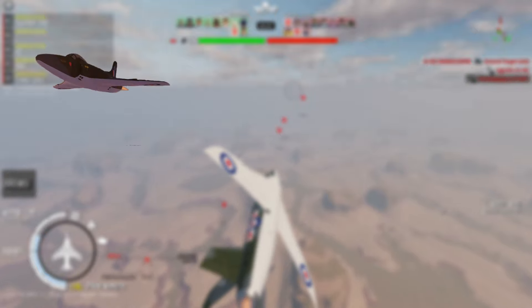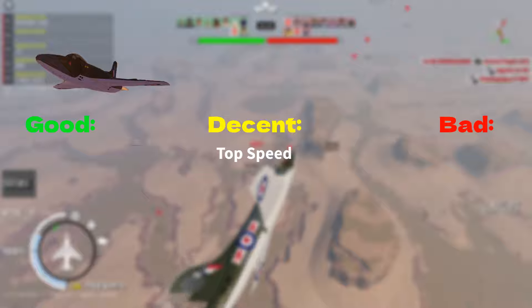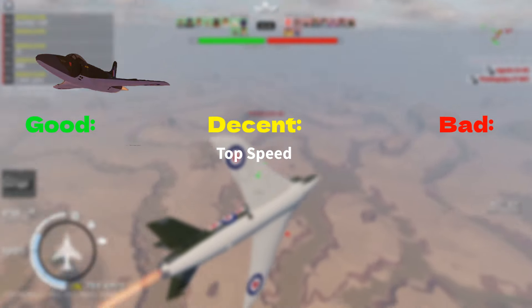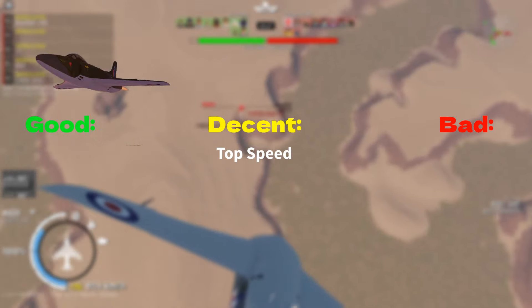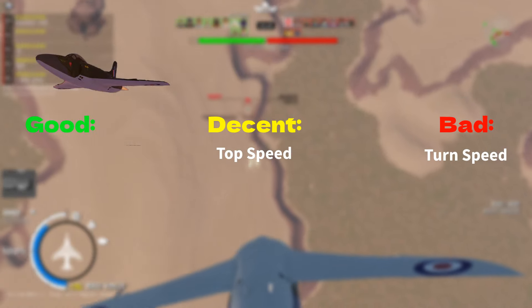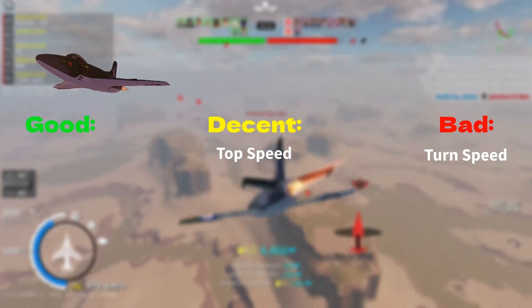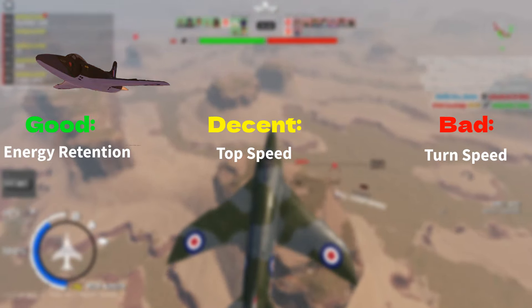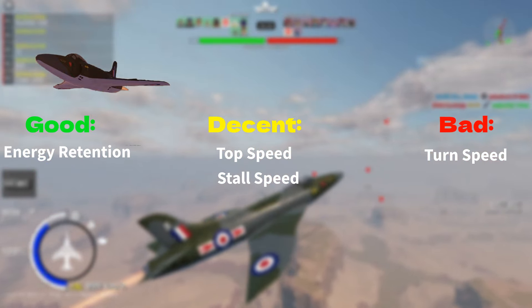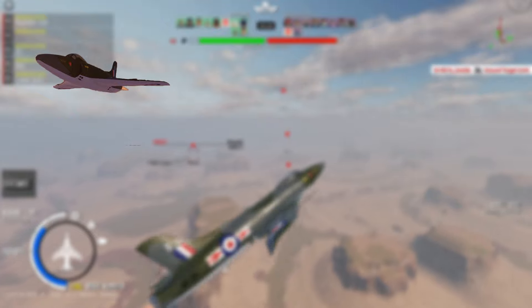First, let's talk about the performance. It's got a decent top speed but the lack of an air brake makes diving very risky, so that eliminates the boom and zoom playstyle. The turn speed is as good as British food, so that eliminates the turn fighting playstyle. That leaves the energy fighting playstyle, which is supported by the good energy retention, decent stall speed, and decent thrust to weight ratio.